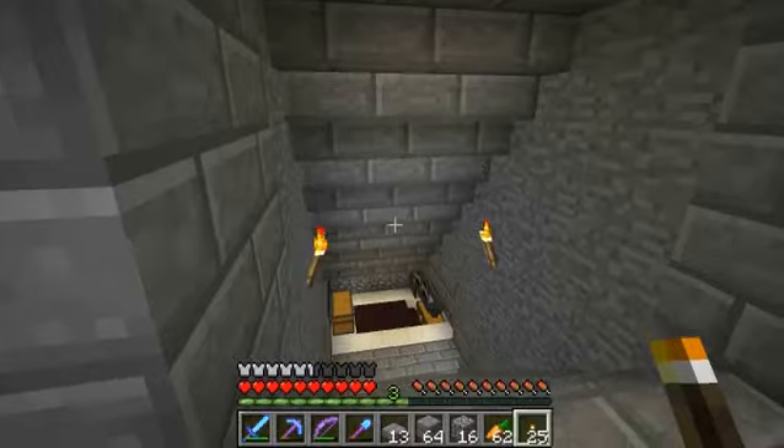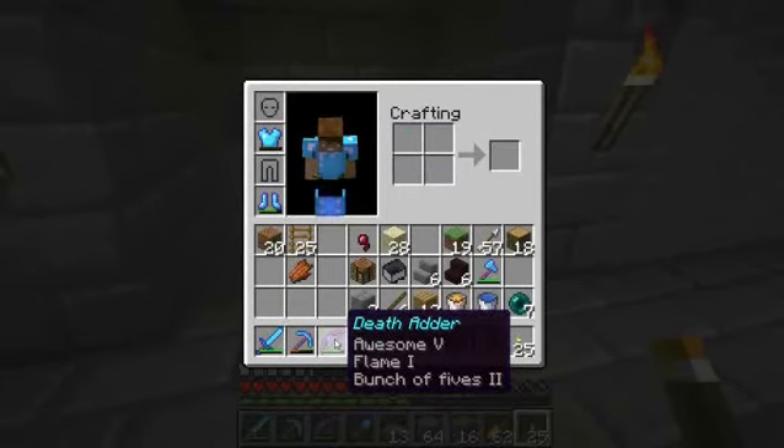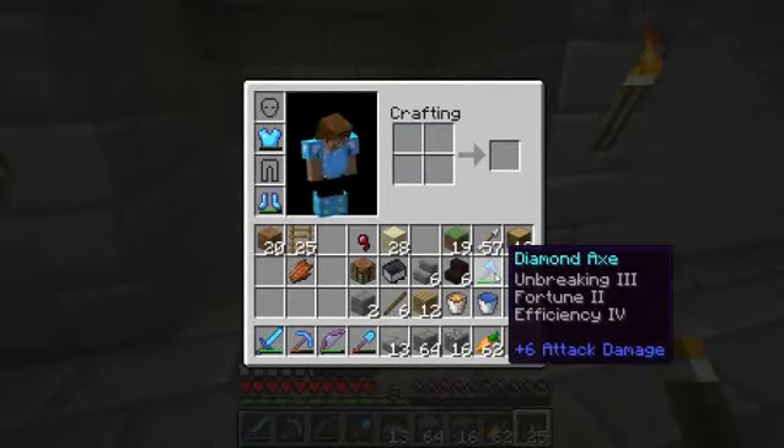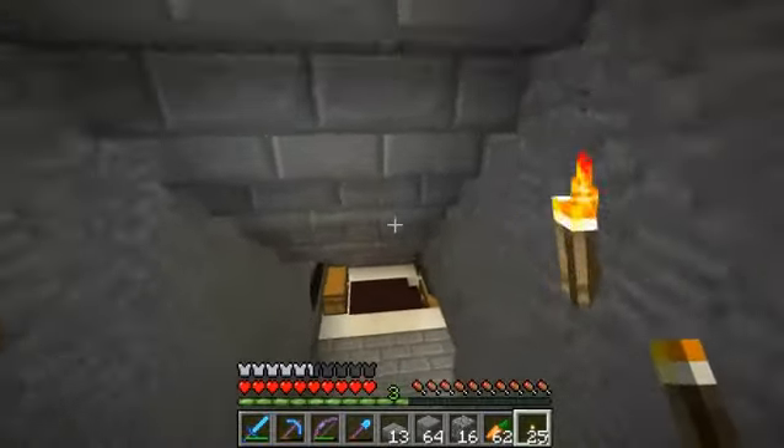My legs are gone apparently - I just saw my armor. Oh, blast protection. I'm not sure if I showed you my chest last time. I think I did actually. I finally put Efficiency 4 on my axe. So a shitty Bane of Arthropods sword first.